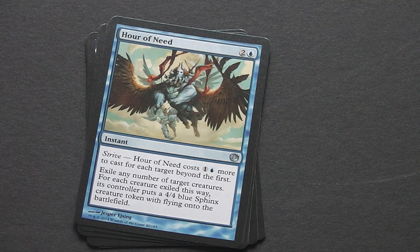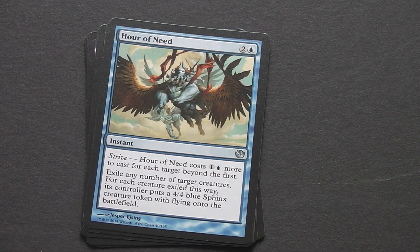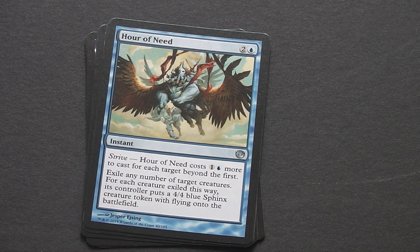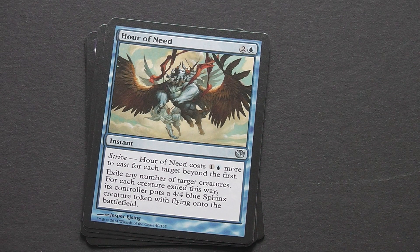Now we're onto our uncommons. We've got Hour of Need, which is a 3-drop blue instant. It has Strive — the ability to target multiple creatures for an extra cost of 1 colourless and 1 blue each. Exile any number of target creatures; each creature's controller puts a 4-4 bird sphinx token with flying onto the battlefield. Really useful mid to late game — you can swap out cheap little 1-1 blockers for very serious heavy hitters, for only an initial 3-drop cost and then 2 for every other creature after that. Very handy card.